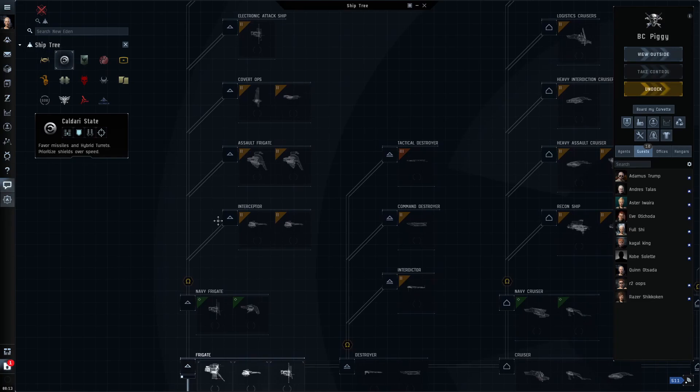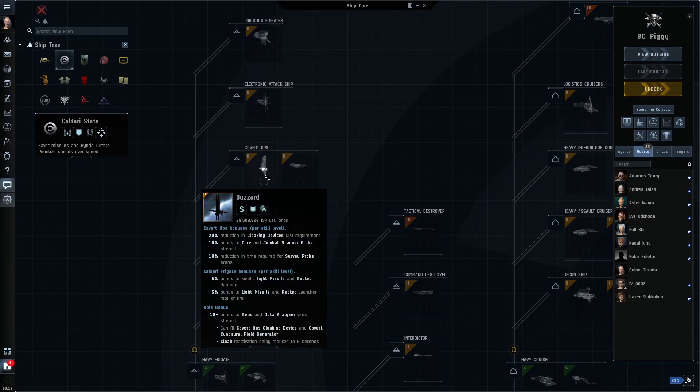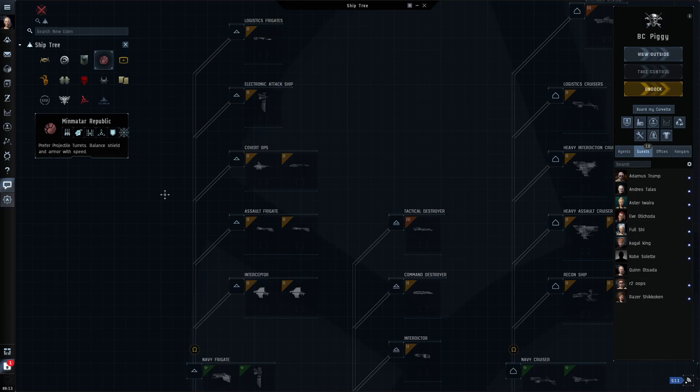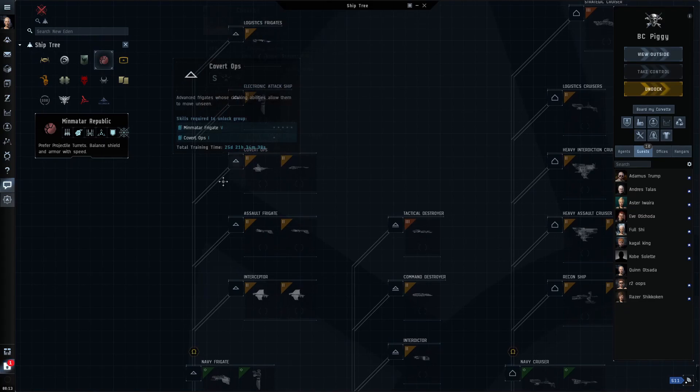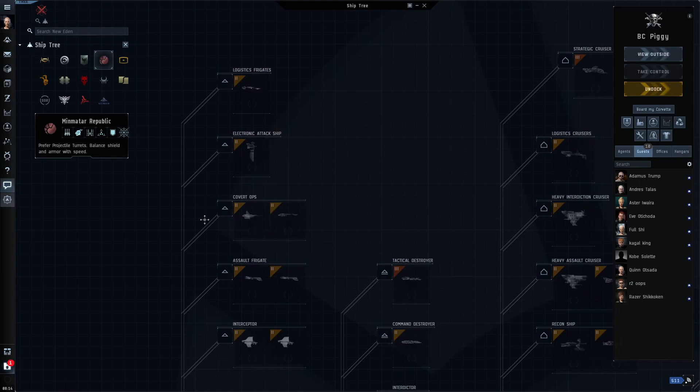You would use a covert ops frigate — the Buzzard, Anathema, Helios, or Cheetah — for scanning down ships at safes, not the stealth bomber. If your covert ops frigate skills are low, the Astero is actually going to be a better platform. You have to hit covert ops three or four before you start to get better probe results with a covert ops frigate than an Astero, because the covert ops is skill-based while the Astero's is a flat role bonus — fixed rather than skill-dependent.